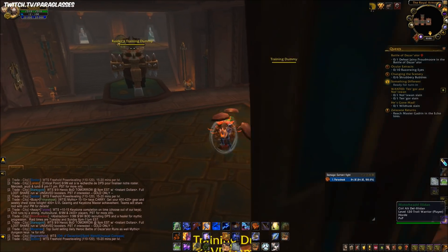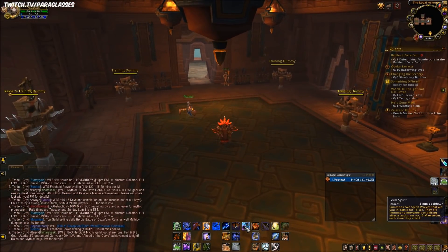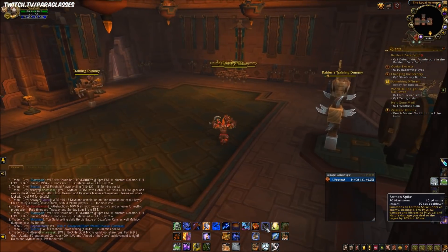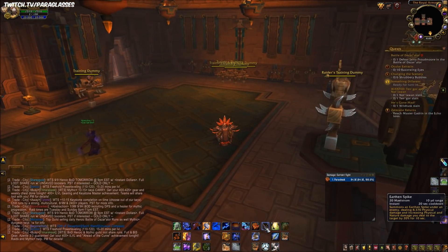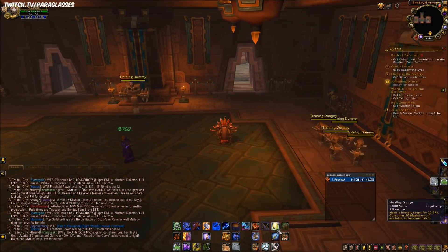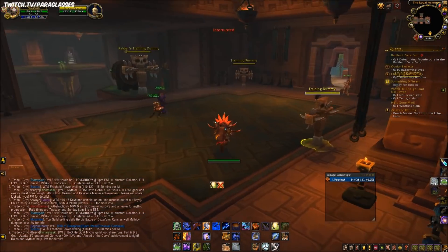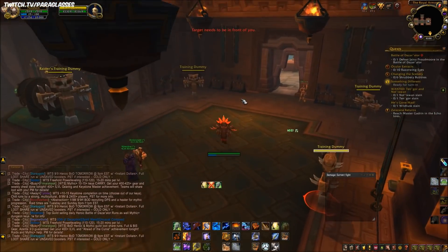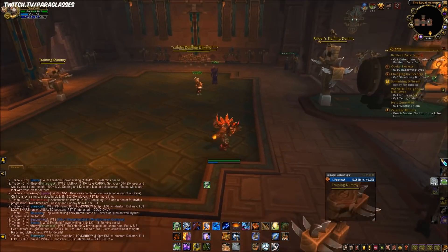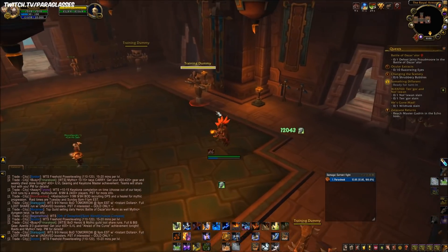Feral Spirits is a cooldown that deals decent damage and generates Maelstrom — use it with your other cooldowns. Bloodlust I'll get to later since it's tied to honor talents. Earthen Spike is a talent I'll cover later. Healing Surge is probably the weakest hybrid heal in the game right now. When you have Maelstrom you can throw instant Healing Surges, but it still drains mana and Maelstrom, so only use it if you really need heals and have resources to spare.